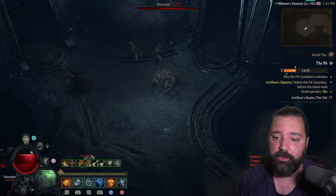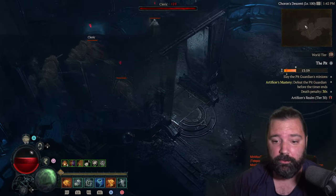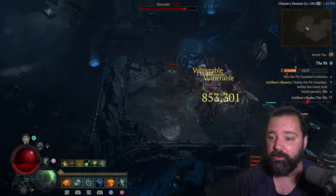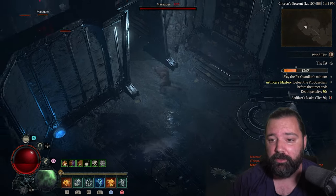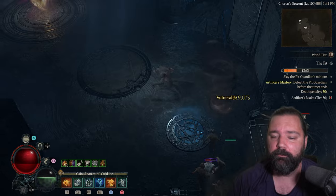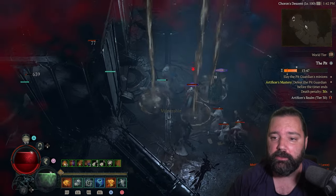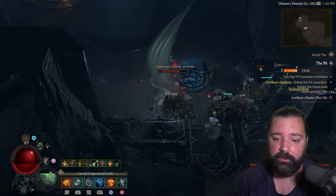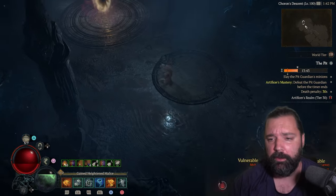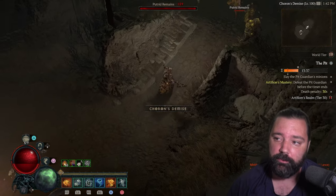Pretty straightforward stuff — you get the hang of it quickly. Speed is of the essence here; you're going to want a somewhat mobile build as you get toward the higher tiers, and you also need a boss-killer build. You want to make sure you're not spending all 15 minutes trying to kill the boss. A really good AoE build with a slower clear speed on bosses would be okay, or a really high single-target build that kills bosses quickly is also strong.